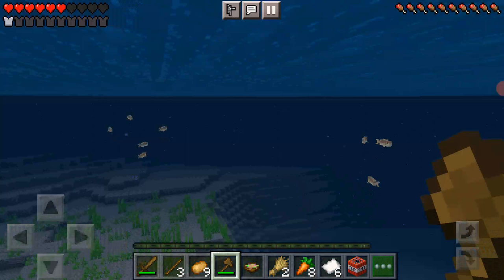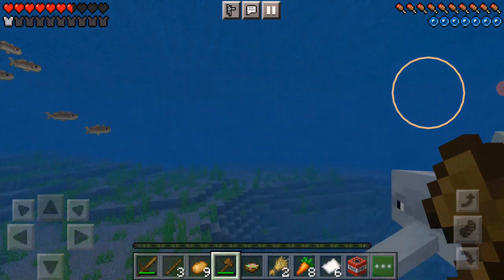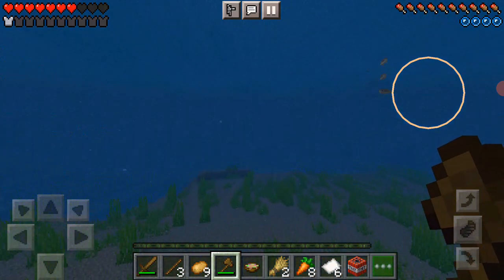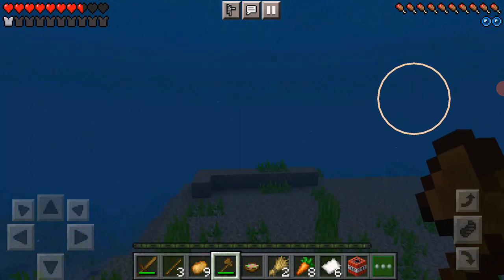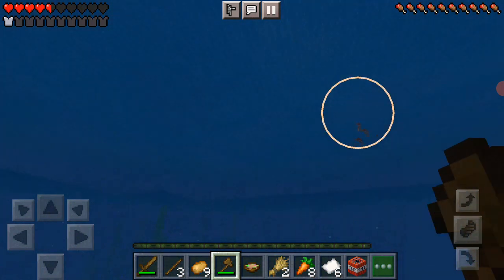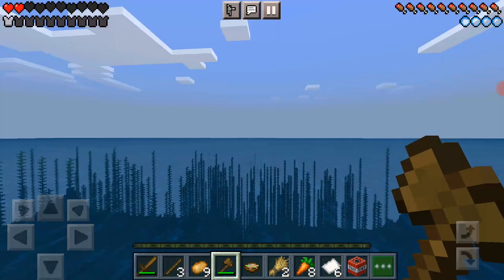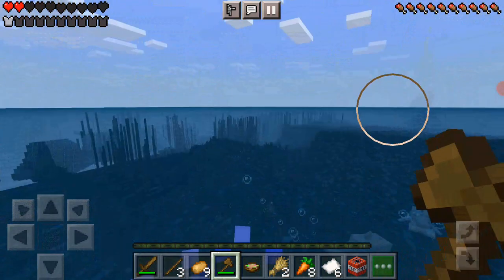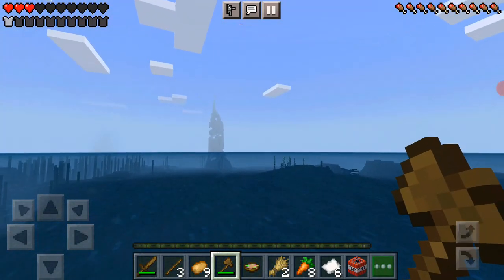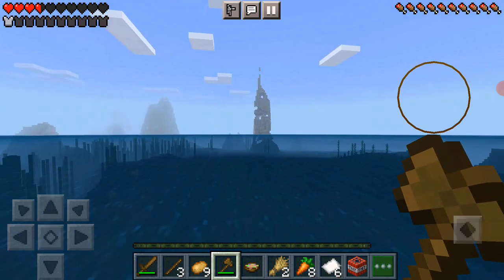Oh, I see something — that caught my eye, let's see what it is. It was absolutely nothing. I'm on one heart, I'm in the danger zone. Let's go next to that mountain because I want to see if there's a village nearby, but I'm not really sure because it's mostly mountains.